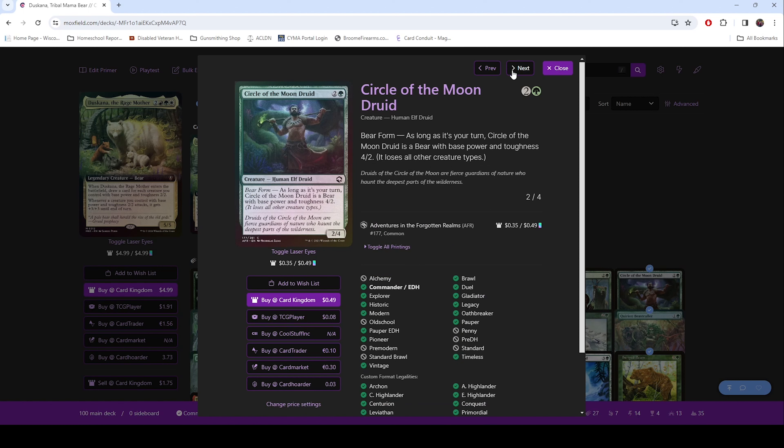Circle of the Moon Druid — this guy has a bear form. When it's your turn, he's a 4/2 bear.